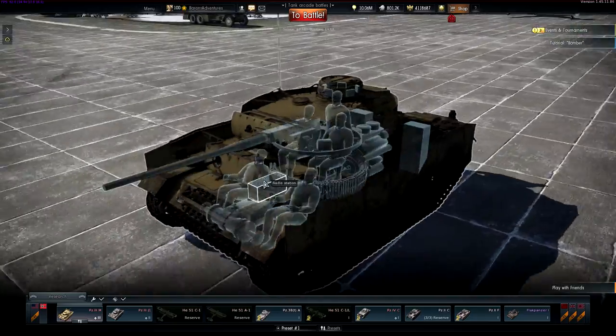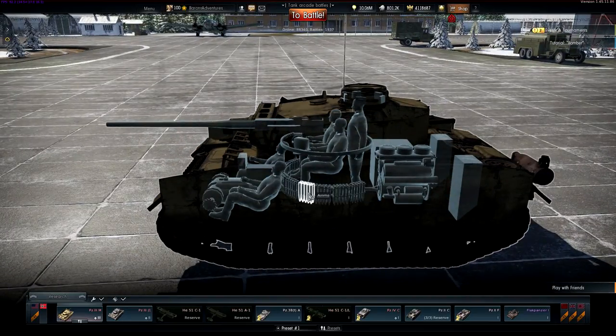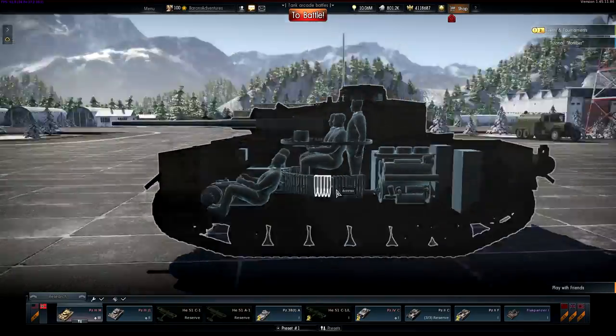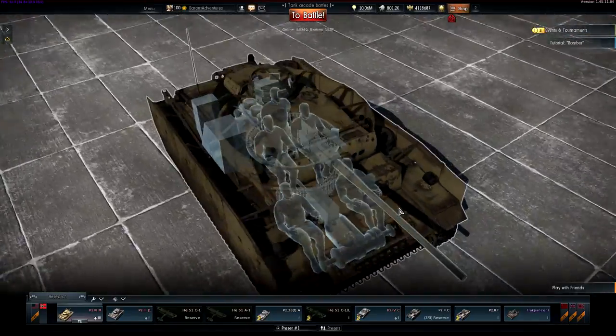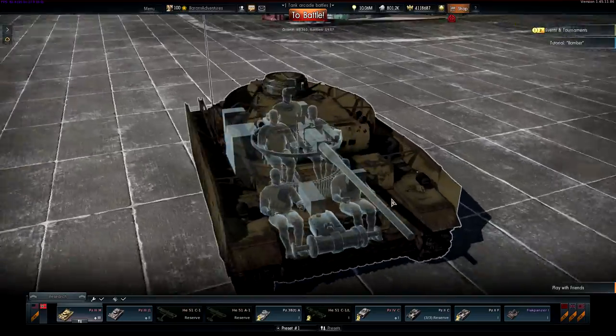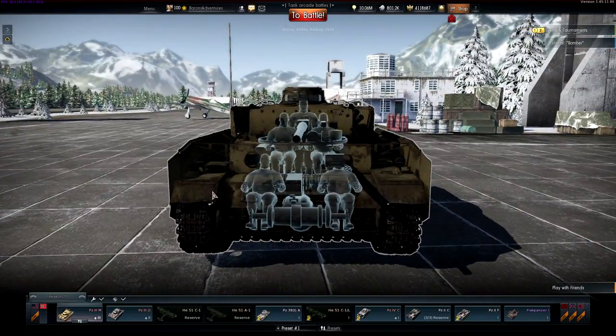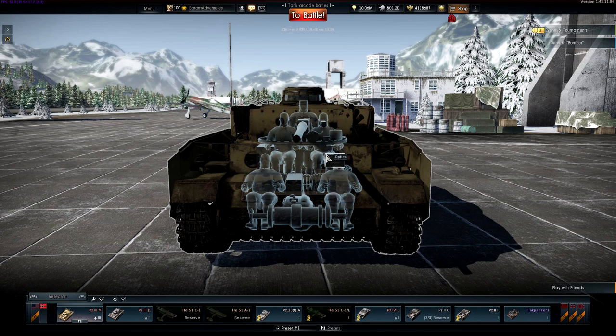Let's check the internal components. Five member crew. It's got these small 50mm rounds all grouped together rather than spread all over like a lot of German tanks have. So that's kind of nice in that it's going to be more difficult to be ammo racked. I am a fan of this tank. So ladies and gentlemen, let me know which vehicle you want me to drive out next and I'll do it, because that's how the series goes.